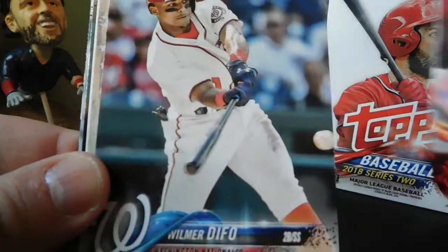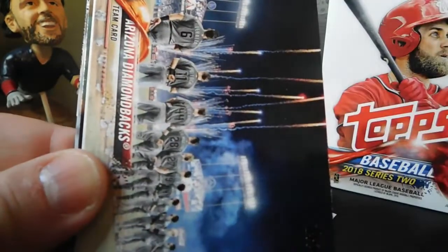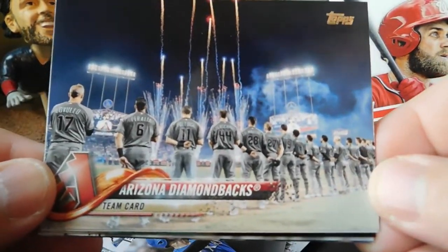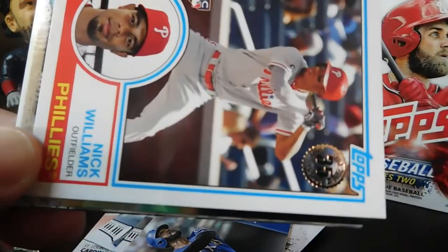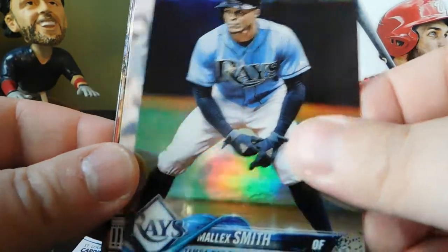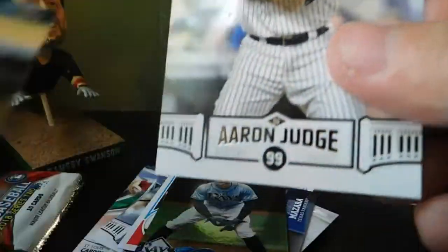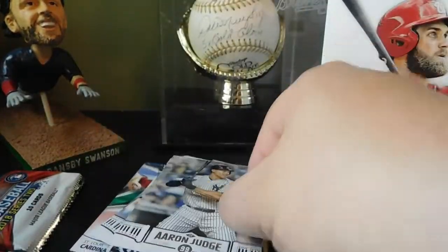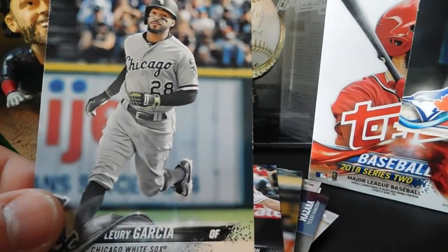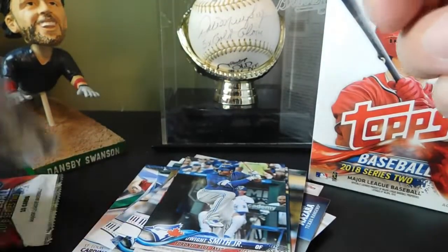Next pack: Victor Arano, Wilmer Difo, Arizona Diamondbacks team card — awesome looking picture, one of my favorites. We got a Nick Williams rookie card '83, rainbow foil of Malik Smith, another Aaron Judge Highlights card, Seth Smith, Albert Pujols, Dwight Smith Jr., and Lourdes Gurriel. Alright, two packs left.